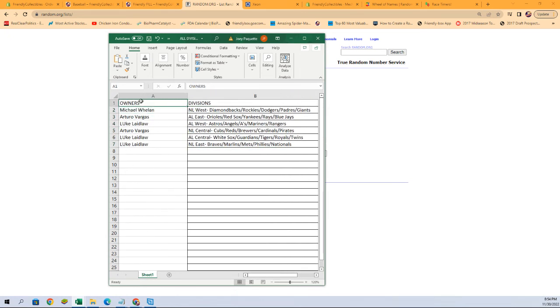Michael W got NL West, Arturo V got AL East, Luke L got AL West, Arturo V got NL Central, Luke L got AL Central, and Luke L got NL East. Give you a moment — now's the time if you have any trades.